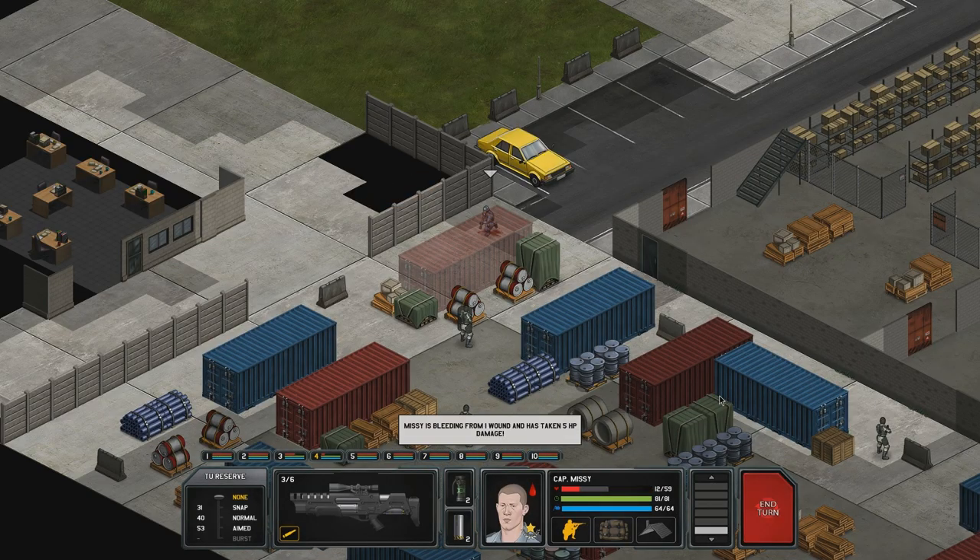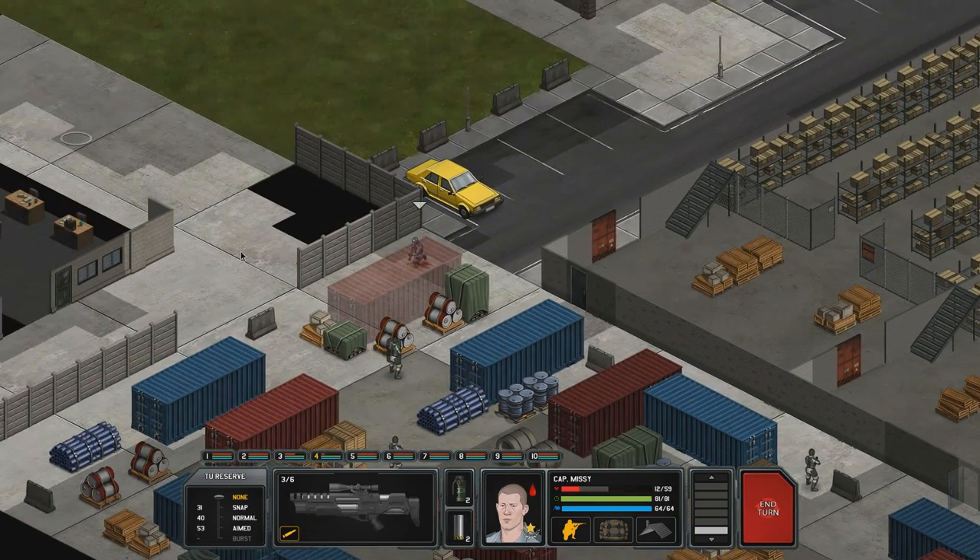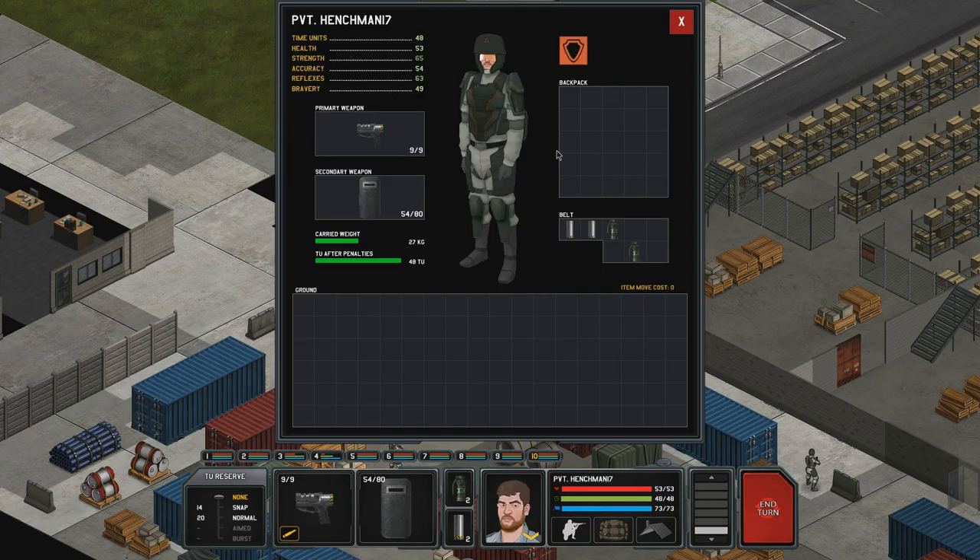Alright, that's the civilian turn now. Five damage - that's quite a nasty wound. Captain Missy, you're out for this one but you've done well. Let's get you all healed up, shall we?